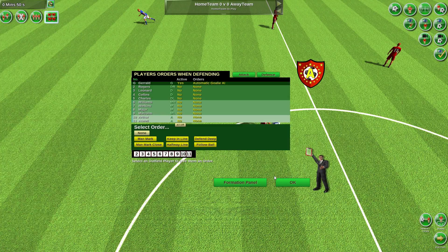With player orders you can set what the player should do if the team are defending, and also set a different order if they are attacking.